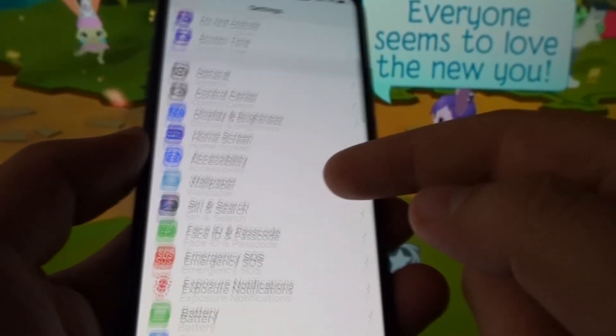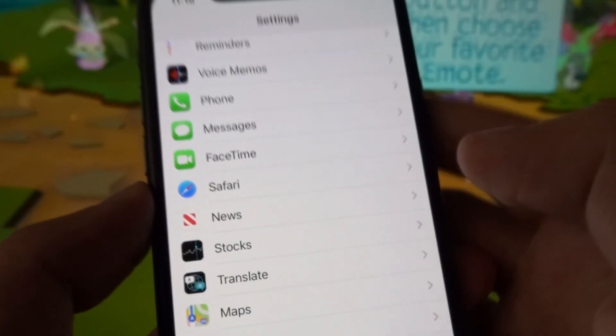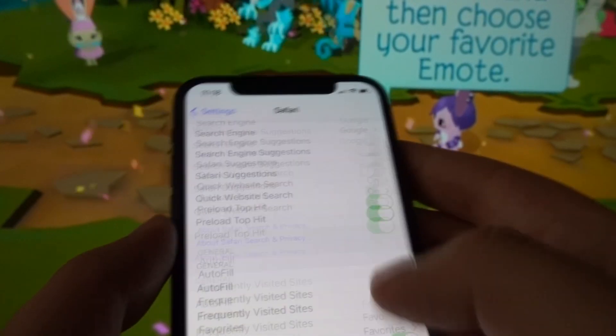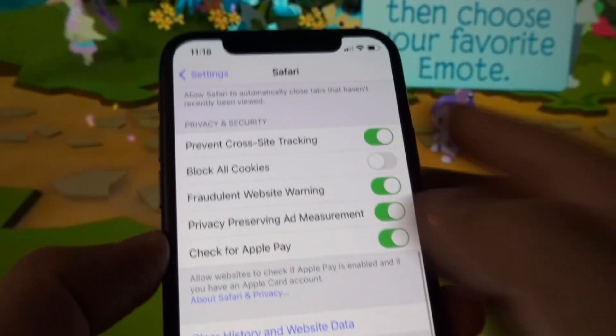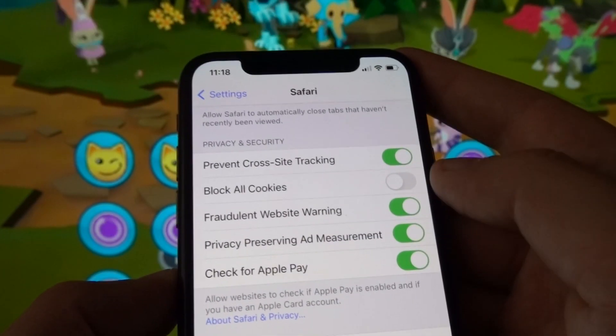If you're on Android, skip to step number two, which is for both Android and iOS. You have to go to your browser settings, navigate to the privacy and security section, and make sure all cookies have been unlocked by turning off the option that says 'block all cookies.' Otherwise your downloading process will be affected.